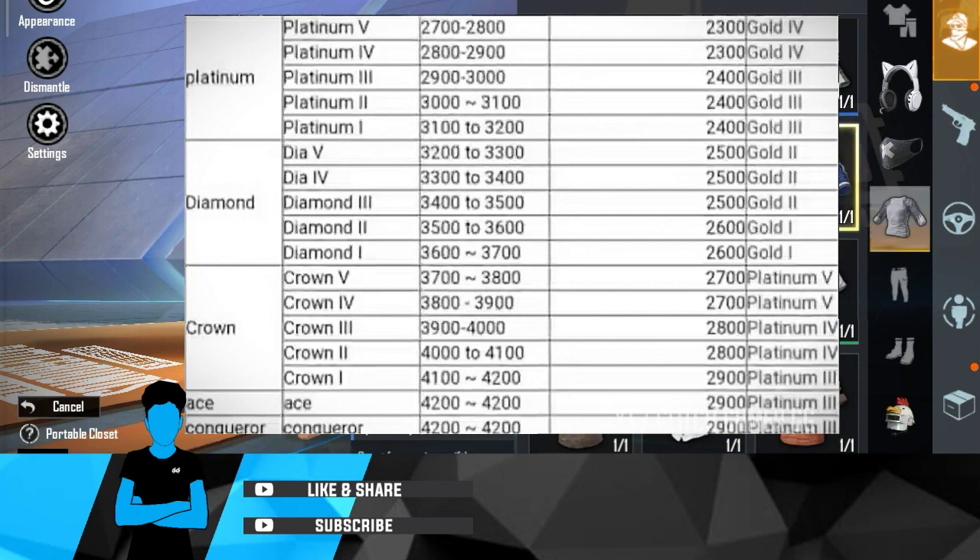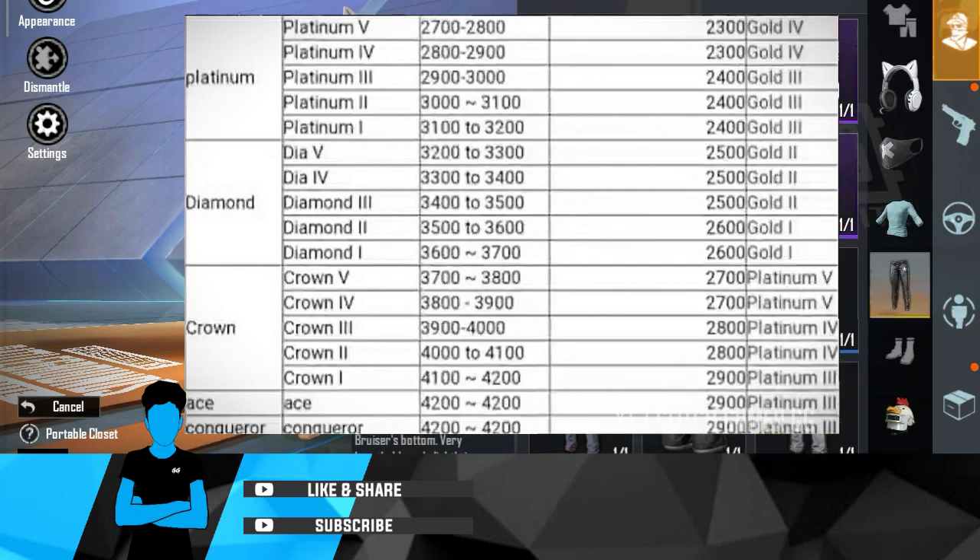The point system is very easy. The Crown file is 3,702 to 3,800. You can see the gap at 2,701. That is the Platinum file.